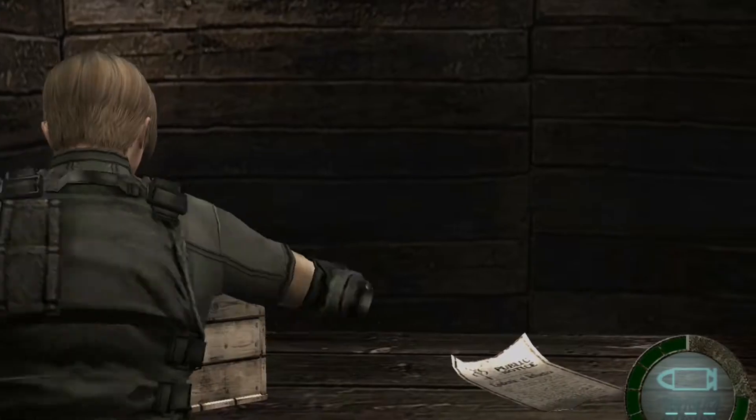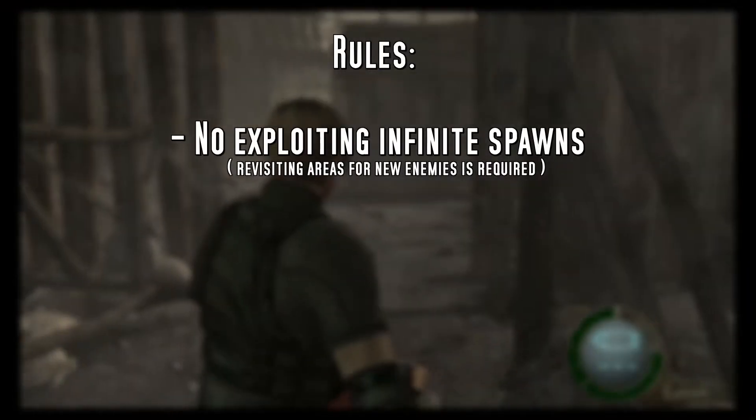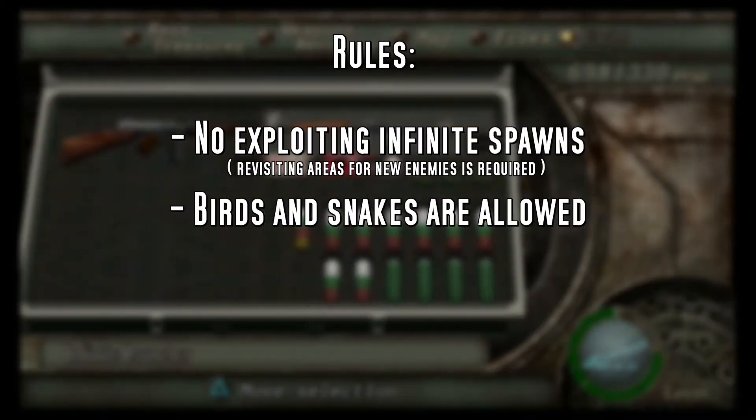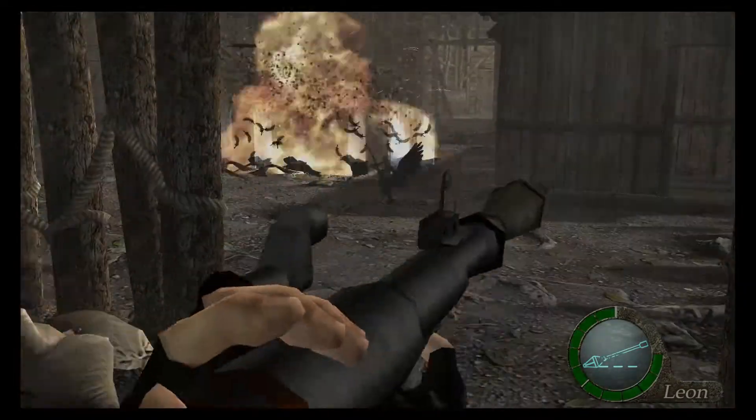Some of you may be wondering about birds and snakes - wouldn't it be easy to get a bunch of kills that way? Well yeah, they're easy to kill, but birds and snakes don't count towards your kill counter. There's also a set number of each of them anyway, but you'll probably see me kill a bunch along the way.